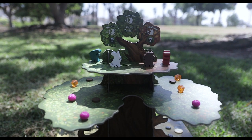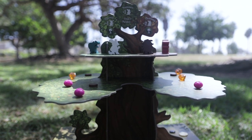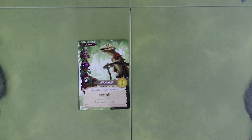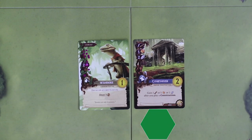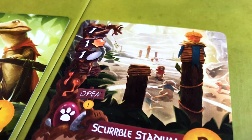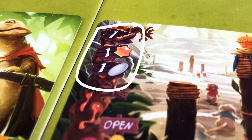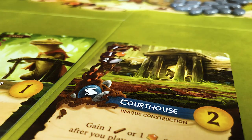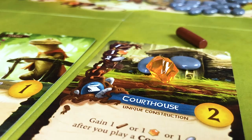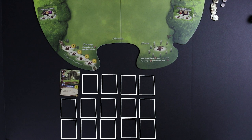Everdell is a really simple worker placement game, but there's definitely a lot of depth once you go past the basic mechanics. On your turn you can perform one out of three actions. The first thing you can do is play one card. Constructions are all various types of buildings, and the top left corner shows the requirement to play that card. For example, the courthouse costs one twig, one resin, and two pebbles to play. Once you do play it, this construction becomes part of your city, which is a 15-card limit zone.